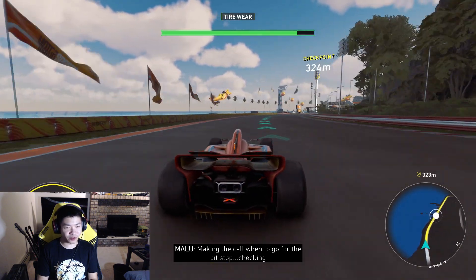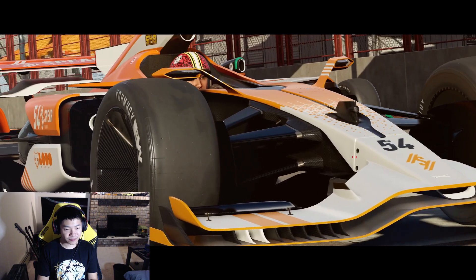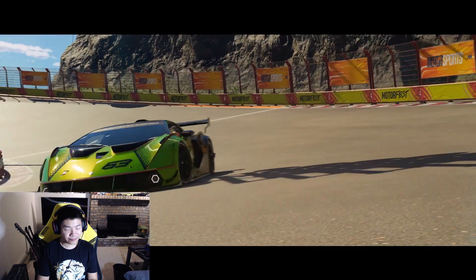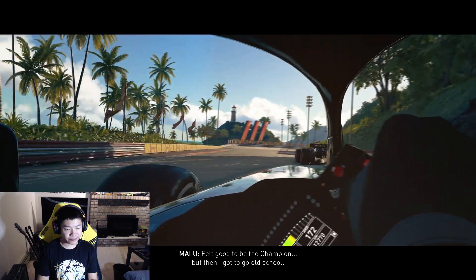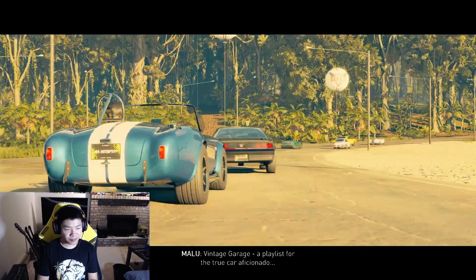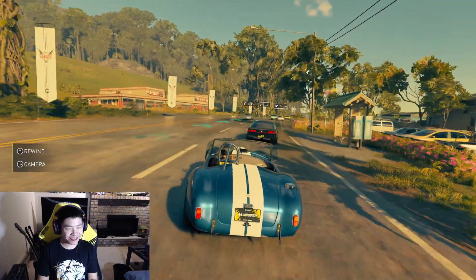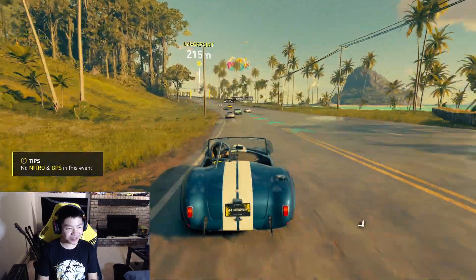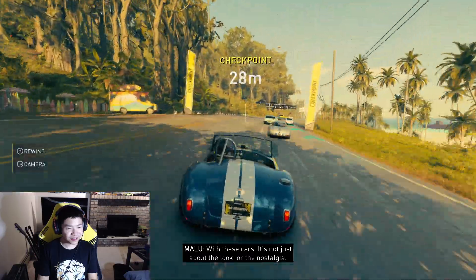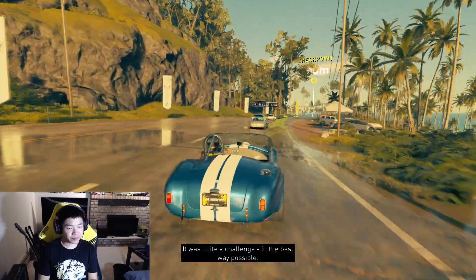I hope you guys are enjoying the video so far — it gets intense checking on your rivals. Hey, it's a Shelby Cobra! Did we get the Cobra? We get the Cobra — yeah! This is like as old school as you can get. With these cars it's not just about the look or the nostalgia — it's how these things drive, how they feel, how they steer. It was quite a challenge in the best way possible.